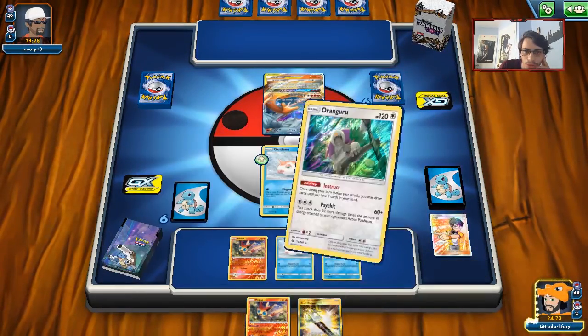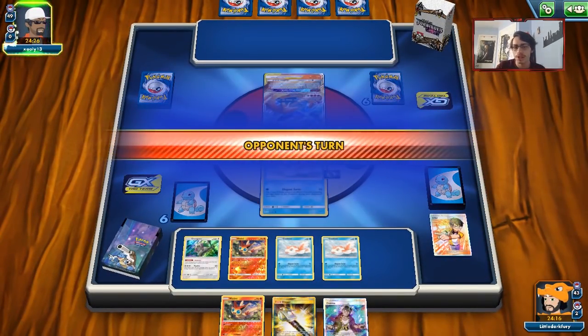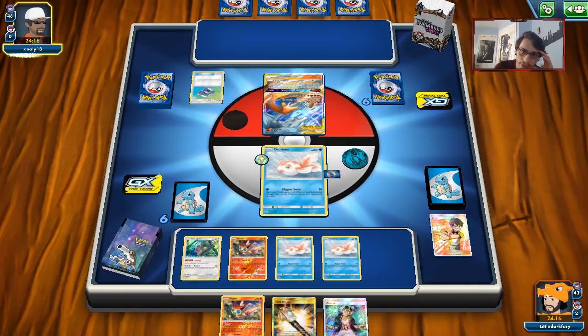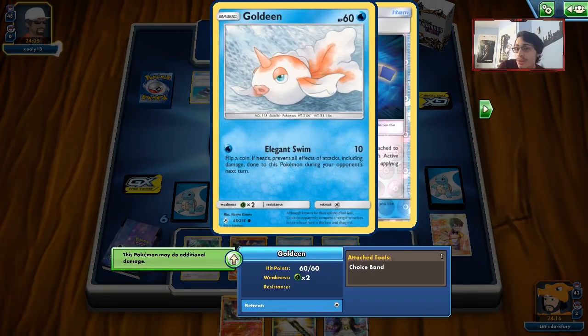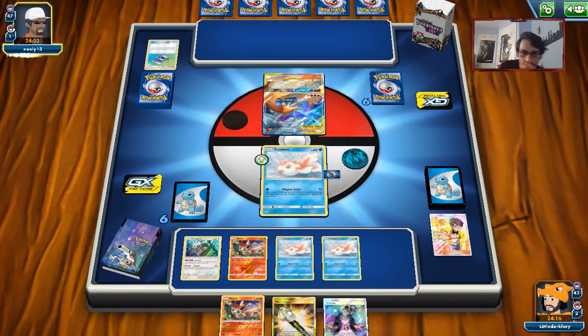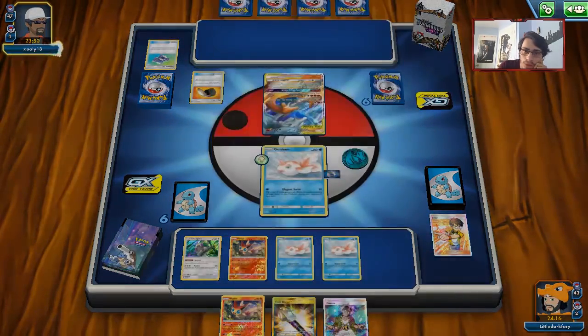We Ultra Ball away two cards and turn-one Judge them since they're not playing Jirachi or Lele — maybe it sticks. We Instruct for one looking for a supporter — we judged ourselves into a bit of an awkward hand. We got a Poké Gear. As long as we can wreck these things I don't really care. If we can get a Water Energy, Elegant Swim can buy us a few turns. There's a Welder so they could potentially double blaze KO me — hopefully that doesn't happen.